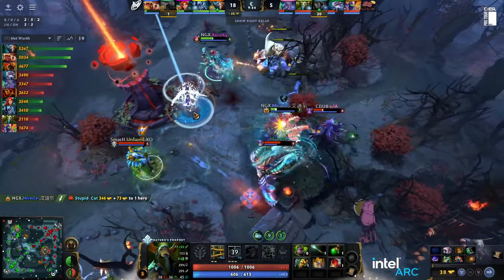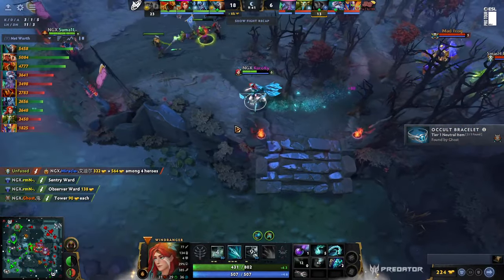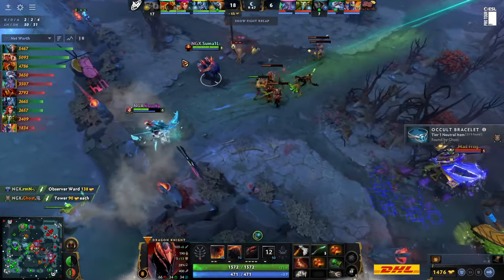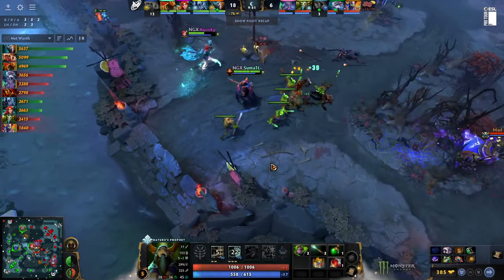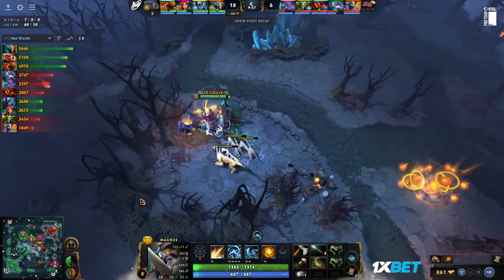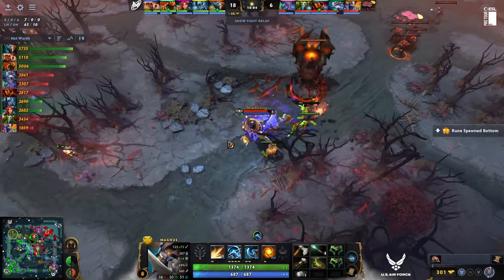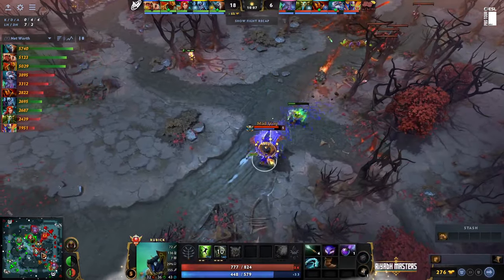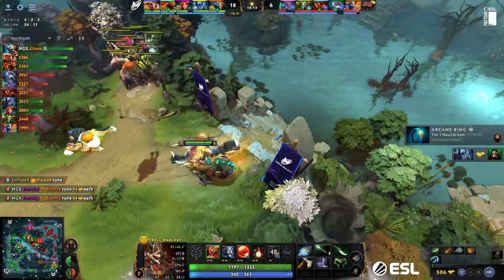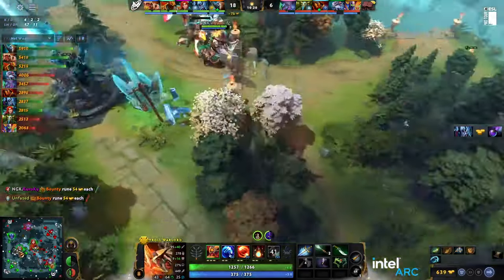Slardar and unfazed constantly fighting — they do manage to kill off miracle in the end, but Kuro walks away. Their heroes are very under level so they respawn almost immediately. Ghost is farming in the top lane going for orchid as his first item — he wants to control faceless void and ember spirit. This is going to be fun — very quick orchid, just 900 gold away. That's an 8k gold lead. Miracle is going for a mall. Look at this stack that ghost is clearing in the triangle.